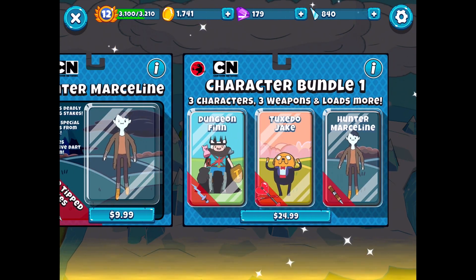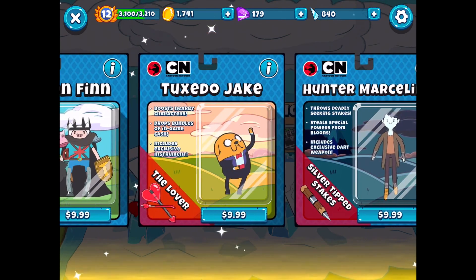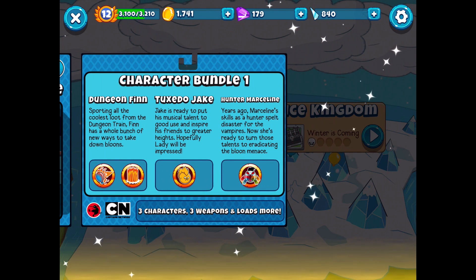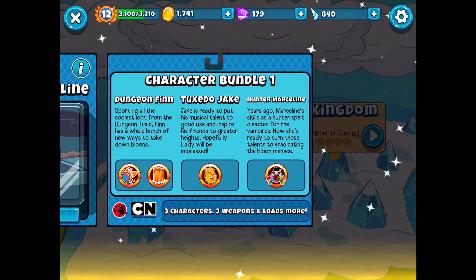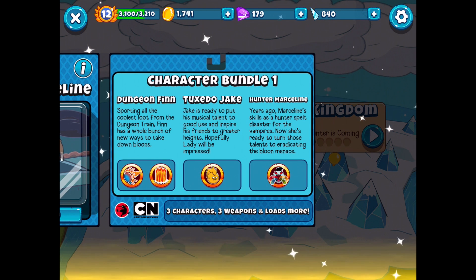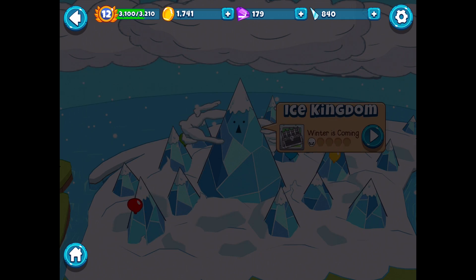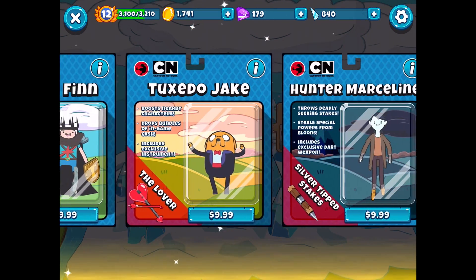I think maybe I should do the character bundle - it does save me like $5, and I plan on buying all these characters anyway. We'll probably get character bundle one, which includes Dungeon Finn, Tuxedo Jake - ready to put his musical talent to good use and inspire his friends to greater heights - and Hunter Marceline, whose skills as a hunter spelled disaster for vampires and now she's ready to eradicate the balloon menace. So we'll be unlocking all three today, but I'll only be showcasing Dungeon Finn in this episode.